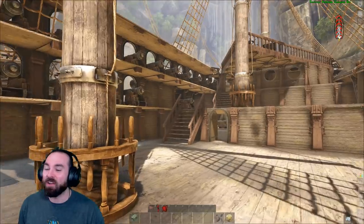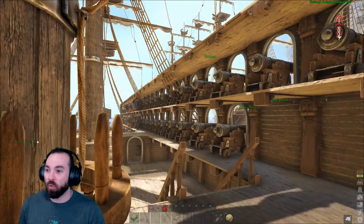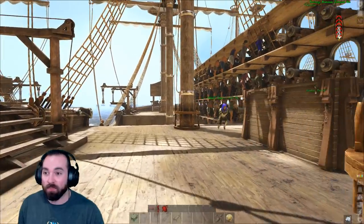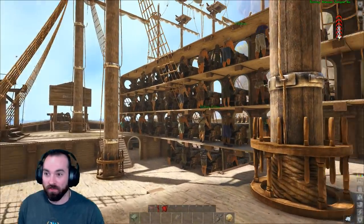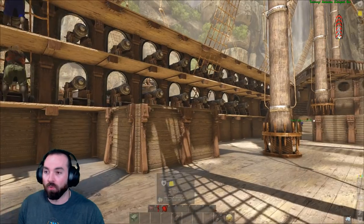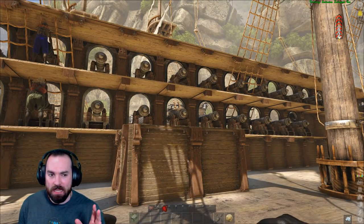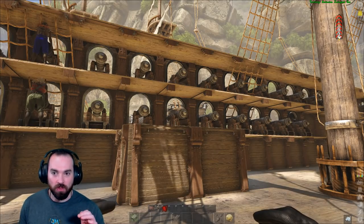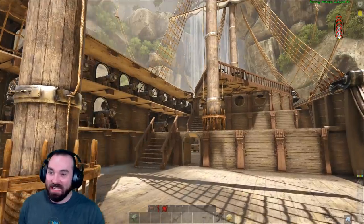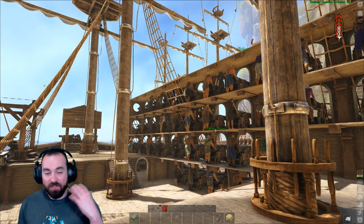We've gone to Freeport and brought back some crew members so that we can have sails manned and some cannons manned as we take both of these ships out. In grand total, I think we had something along the lines of 80 cannons. Below deck there are 26, and above deck on each line we have almost as many as you could feasibly put down.